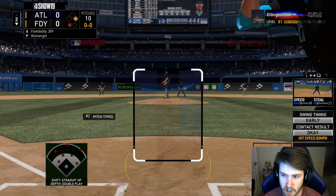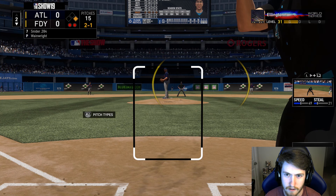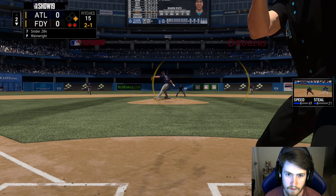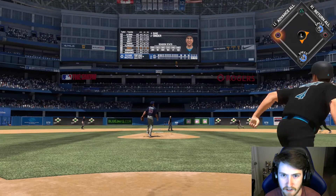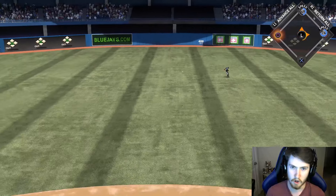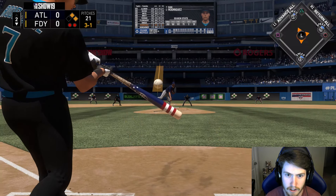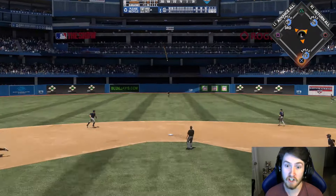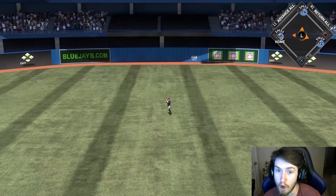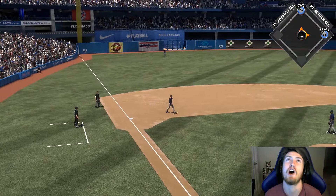Flo is up — I changed his stance to Alomar's, I feel like he's been doing a lot better. We got this dude. That's a base hit — or he might catch that. No, he's not! Let's go! He throws it right down the middle, I'm swinging. Yes! Let's go, Pudge actually came in clutch! Let's go! Yes, we scored a run baby!